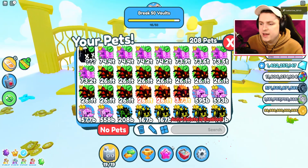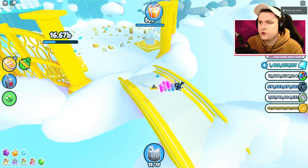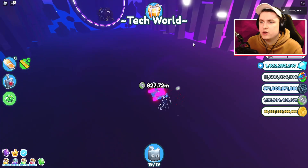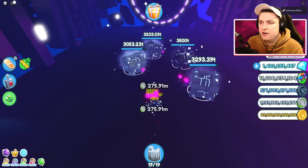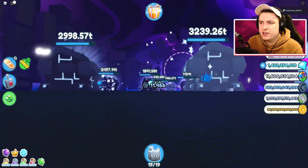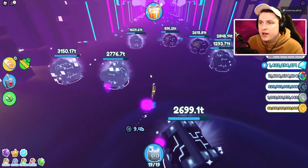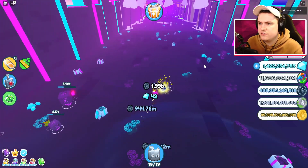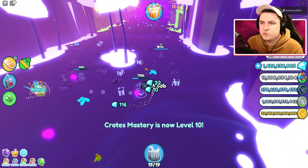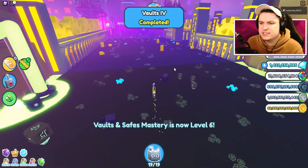For chest mastery, I'd recommend just overnighting it. If you're doing it actively and have lower pets, there's a land with three chests that's efficient. If you have high pets, go to the hacker portal — it's all chests, and you also get tech coins. Put a pet on every chest and you get chest mastery passively. For saves and crates, try attack world, which has quite a few of them, though it's still a bit awkward.